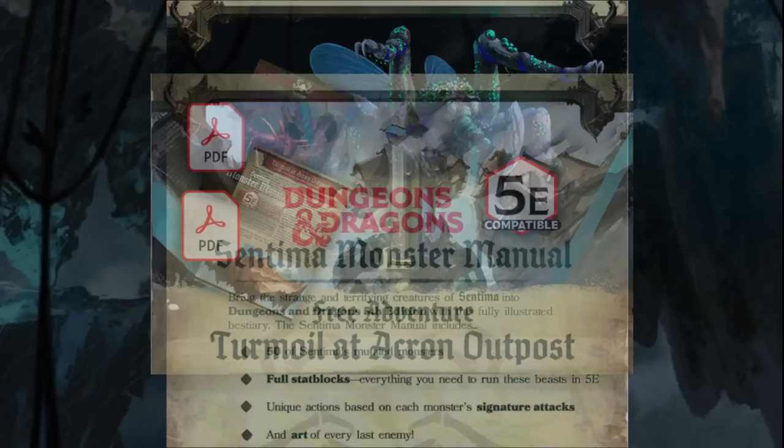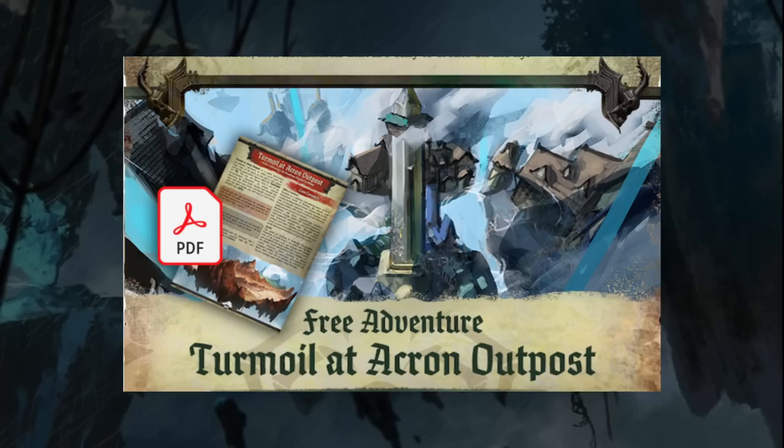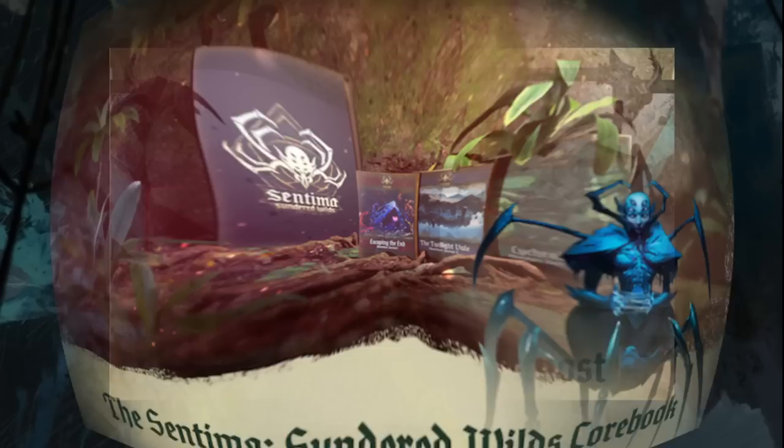It includes the basic rules, six pre-generated characters, and a short quest with a full color map. Check out Syntema Sundered Isles on Kickstarter now — the link is down below. Now, back to the video.